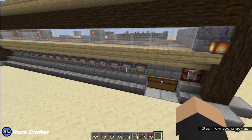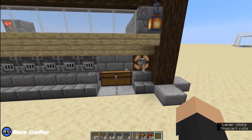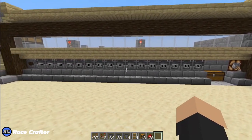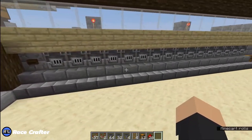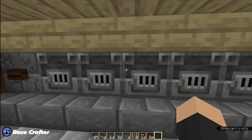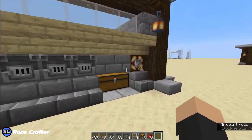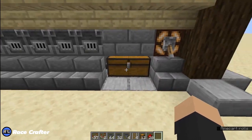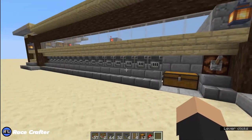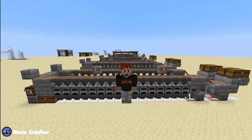As far as getting XP from this — we have a lever over here. You flick that lever, the redstone lamp comes on to indicate that the system is locked. What that does is lock all the hoppers down under there. That way you can come in here, grab your items, get the XP, and everything's all good. When you're done and you just want the items to come back to the collection chest, just turn off the lever, everything's back to normal.